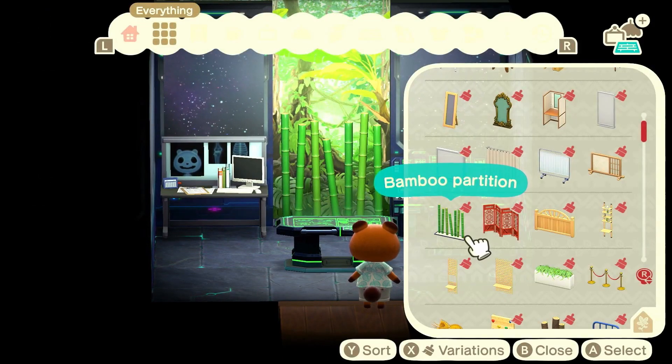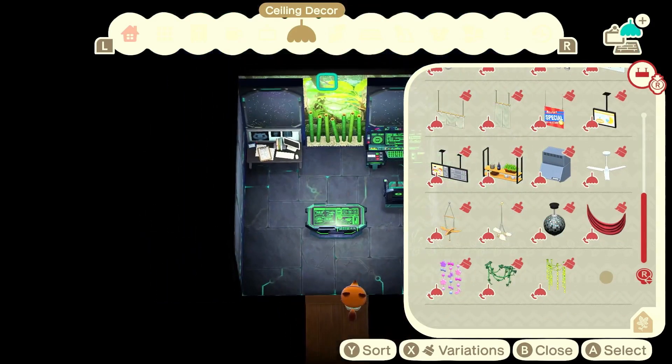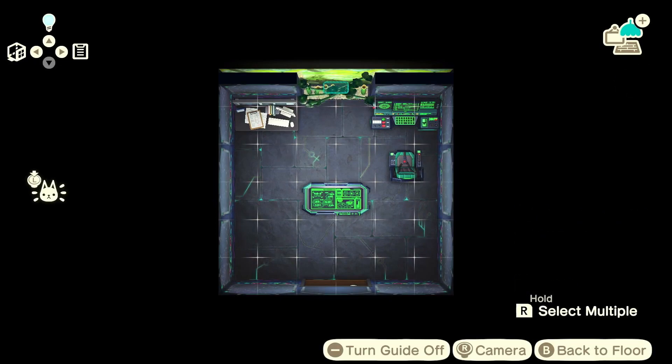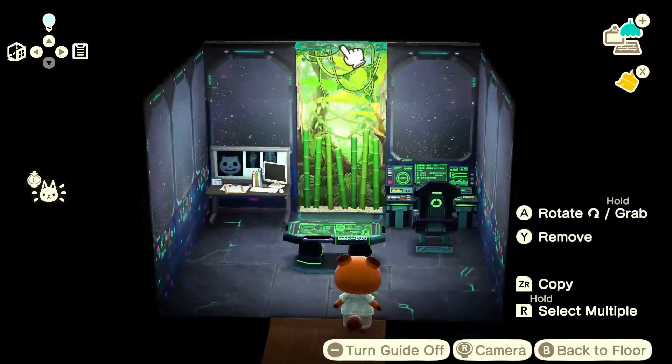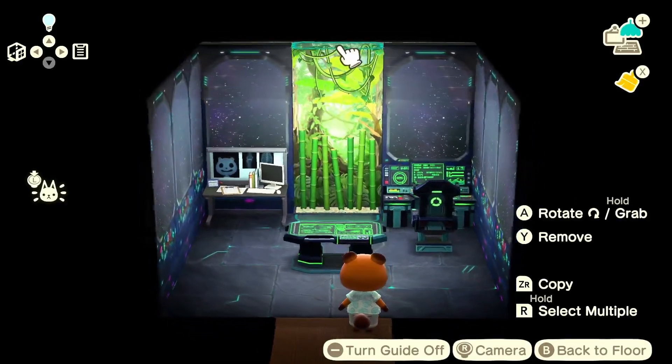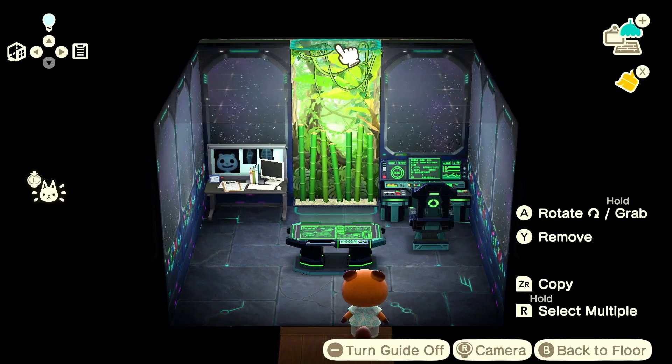I might actually jump into the ceiling decor and hang some vines. I'll flip it around and change it to the slightly lighter colour — yeah, I like that. I kind of want that feeling that nature is almost trying to invade this little personal space. It gives a lot more feeling that he is actually part of the environment, not just a completely separate entity once you enter his house.